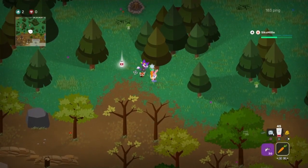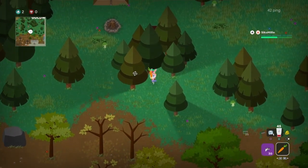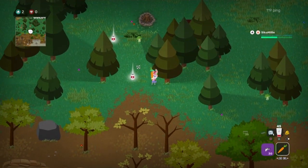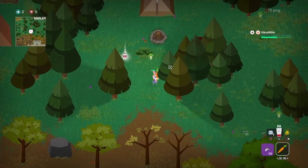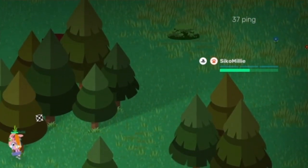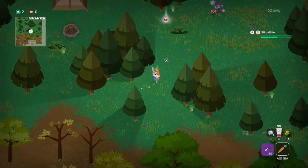Tip twenty-three: be aware that when using claw boots to break grass, or breaking grass normally with your harvesting tool, it can be seen from outside your visual distance. In shadows and at range, others can see the grass being destroyed. This could be an enemy spying on you, so be aware that enemies can see when grass is being broken.